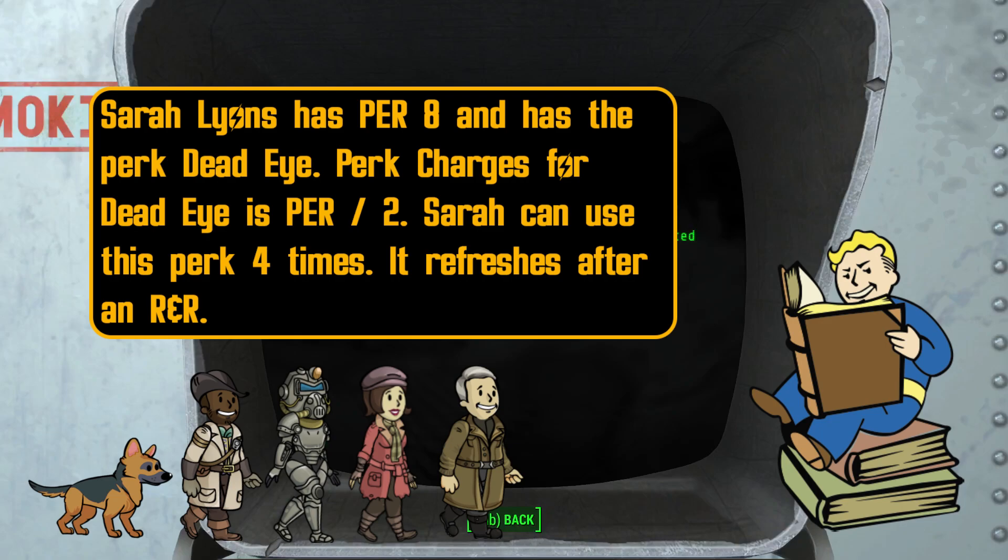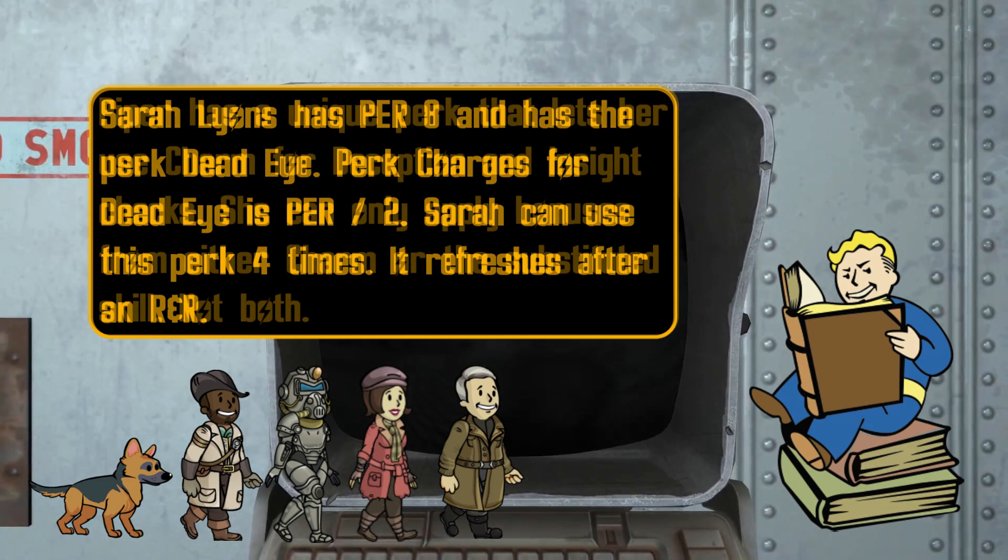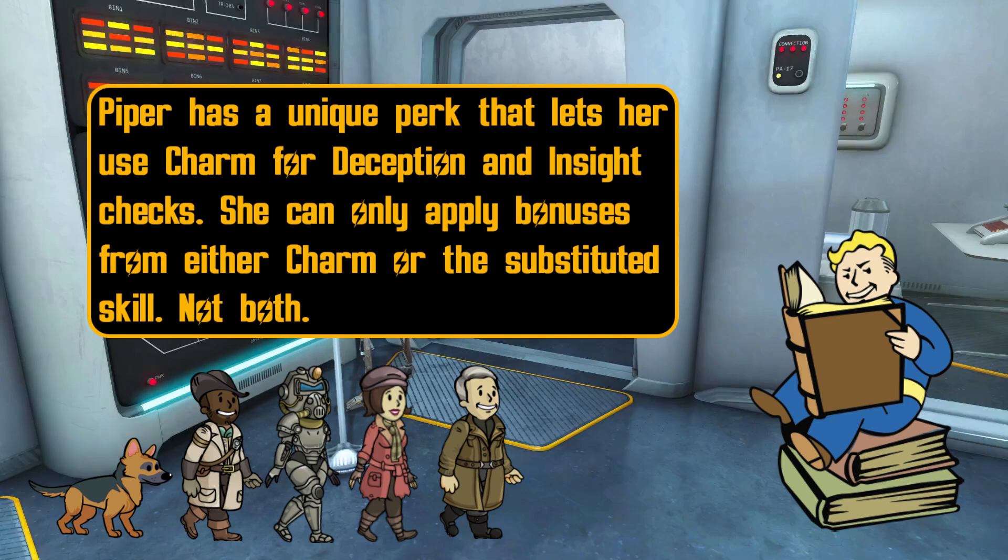Perk charges are a resource you use for a specific perk to activate it. You cannot exceed the max charge of the perk, but they can be recharged after you take a successful R&R. Substitute allows you to replace a skill or SPECIAL with another. You cannot apply the bonuses from a SPECIAL to a skill and vice versa.